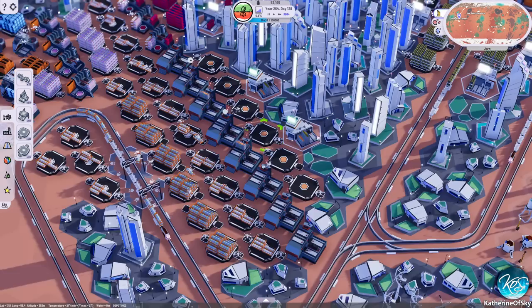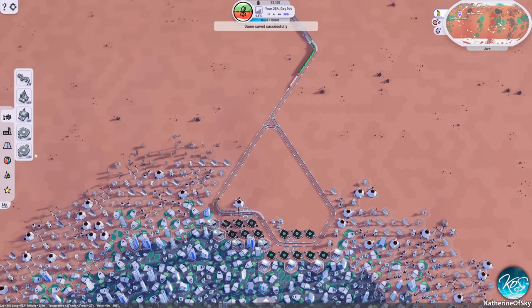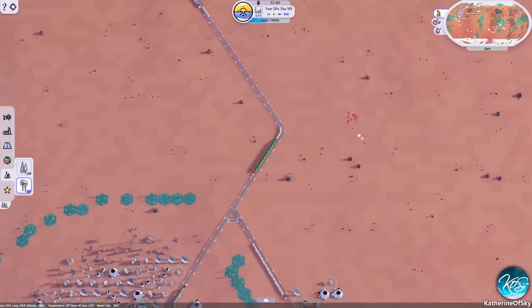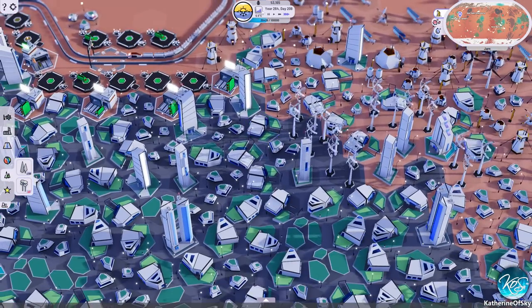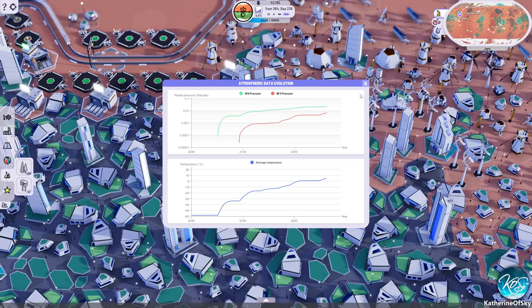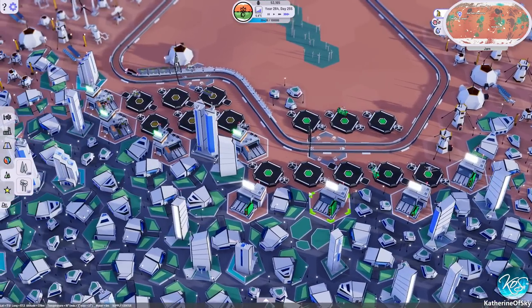How is Rio de Janeiro doing? Doesn't look like it's growing at all. Also, why are there no trees around here — is it too cold or too hot? I thought I remember putting in some trees around Rio, these eucalyptus because it seemed very fitting. So we are rising a little bit in the greenhouse gas, but it looks like the green has stopped again. That's annoying.